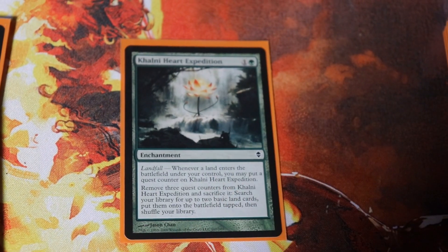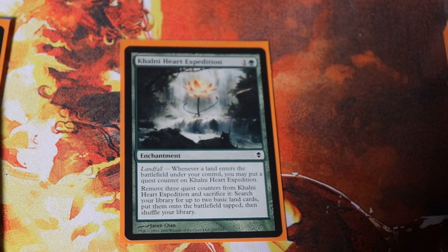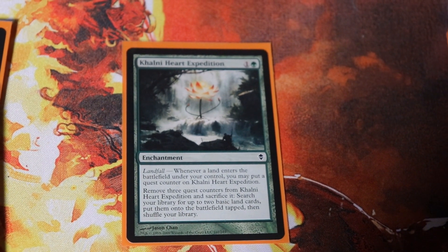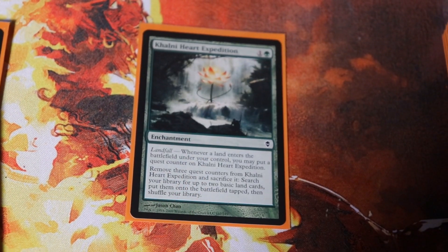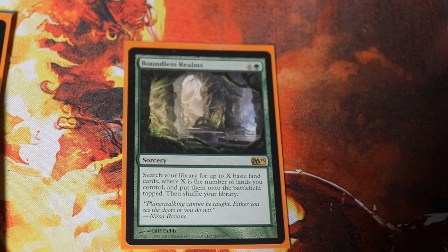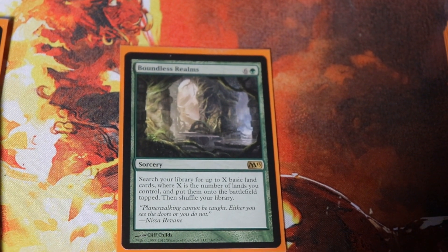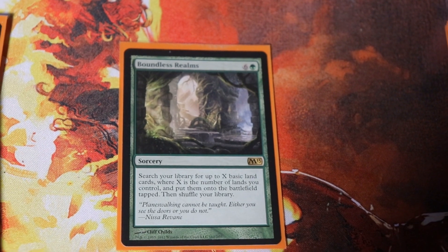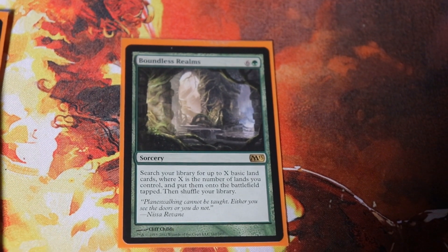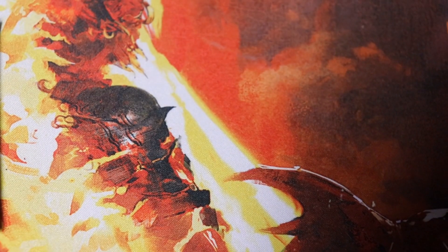Khalni Heart Expedition — whenever a land enters you put a quest counter on it, and once it has three or more quest counters you can sacrifice it to fetch two basics into play tapped, so you're going to get this off just by ramping like crazy. Boundless Realms can help you go off without a mana doubler — for seven mana you double the amount of lands you control, effectively just doubling your mana. It's a really insane bomb to get off.